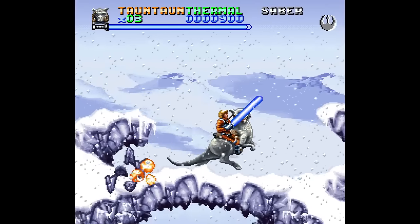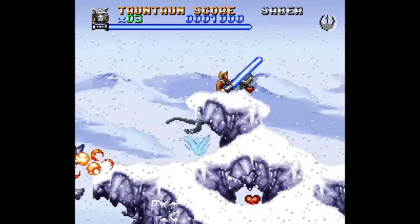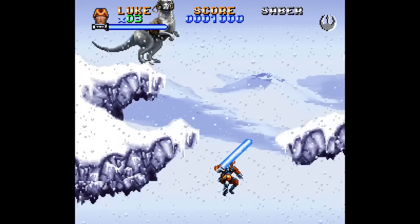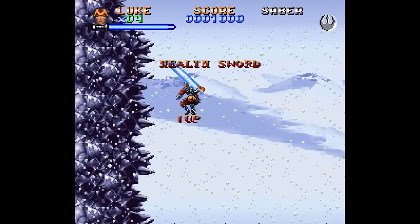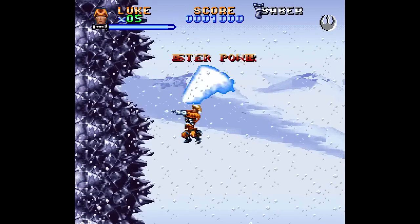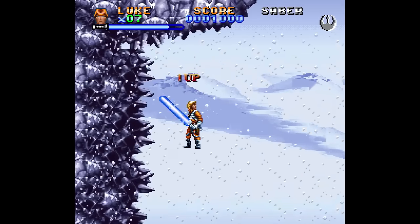Super Empire Strikes Back has something similar at the very beginning of the game. You come across a chasm — press down and B to get off your tauntaun — and there's an invisible platform here with a series of other platforms to the left. Just swing your lightsaber around and various power-ups and extra lives will appear.